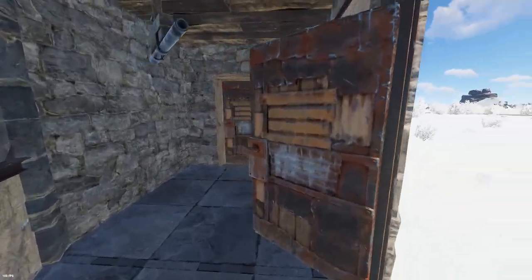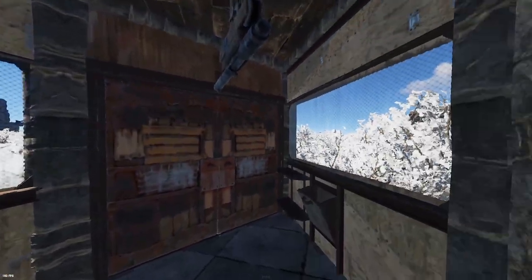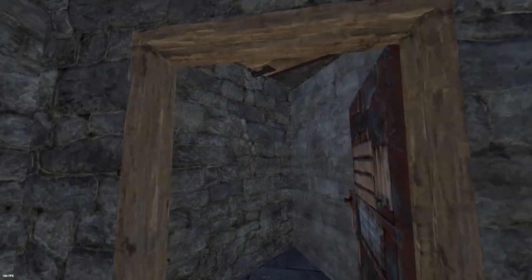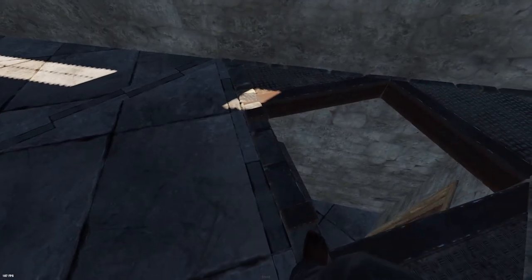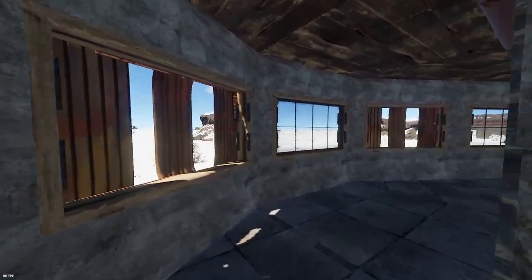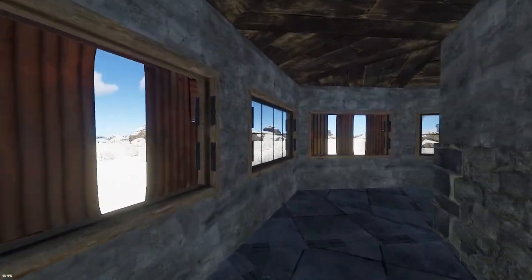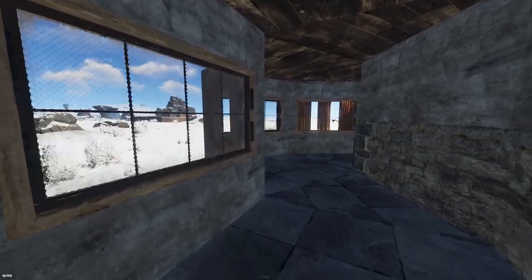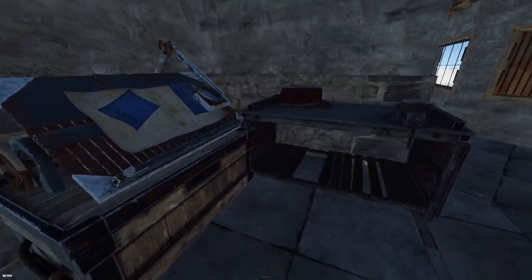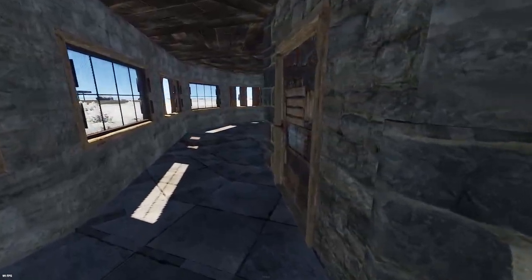Coming through the front door of the base is the normal airlock with two shotgun traps and a double sheet metal door. Coming through the next door, we're greeted by a triangle ladder hatch. Going up here, this gets you straight onto the shooting floor already. As you can see, I've surrounded it in one reinforced glass window and then one embrasure — you can mix this up however you want.